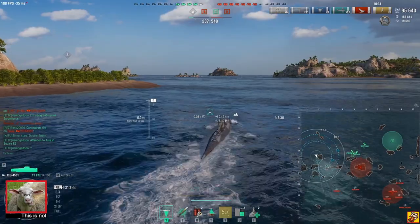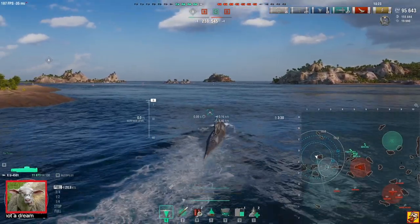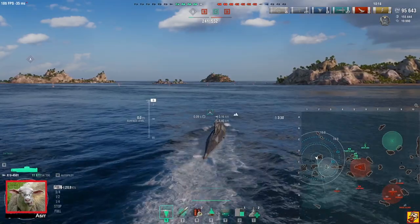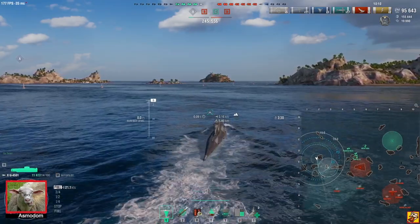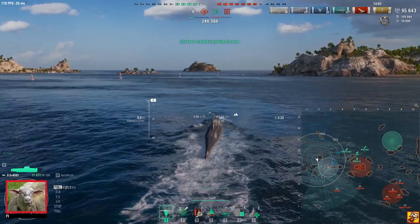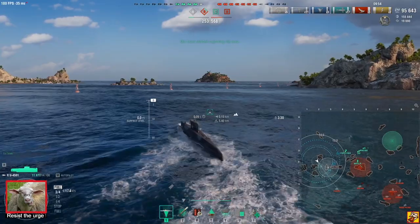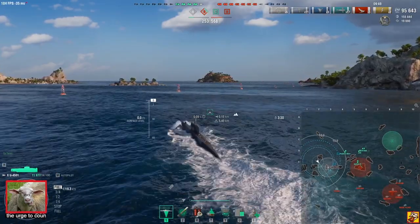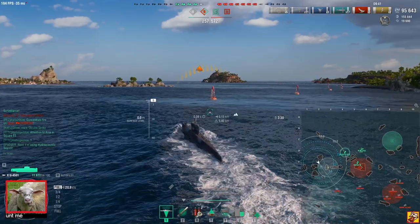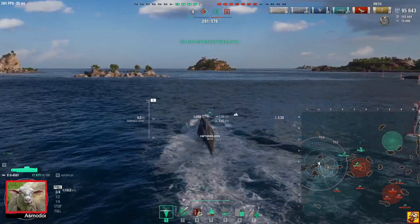I'm going to try to spot the western flank — hopefully I don't get caught by Yoshino's hydro, that's the main threat. We found Montana, detected for only a second — I think it was Puerto who saw him. Going to the cap will show the enemy where I am, but it needs to happen. With half their points lead, this is not good; we've also lost more ships than they have.